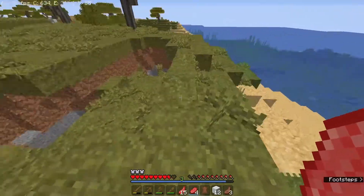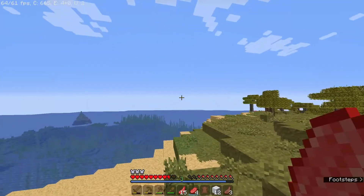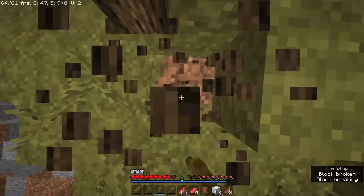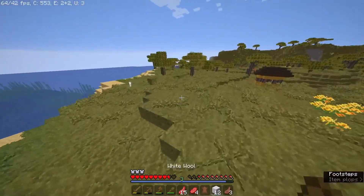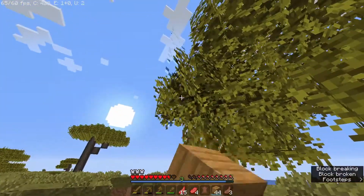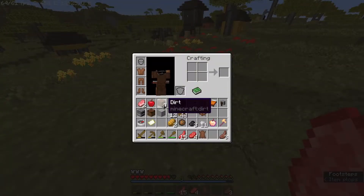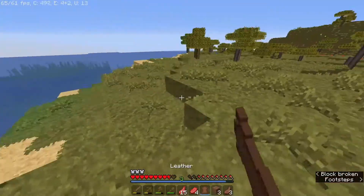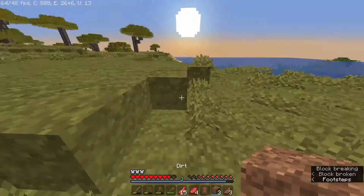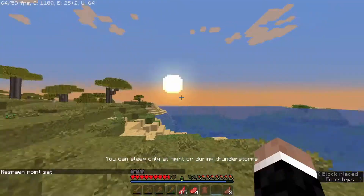There's an oak tree over here. I might build my house here because it's right next to the mine and right next to the ocean. I have plans to expand and have an ocean-style house at some point. This will probably only be a temporary house until I build a new one. I want to clear out these leaves — I might build it here, level this area and place it down. I'll place my bed down here.